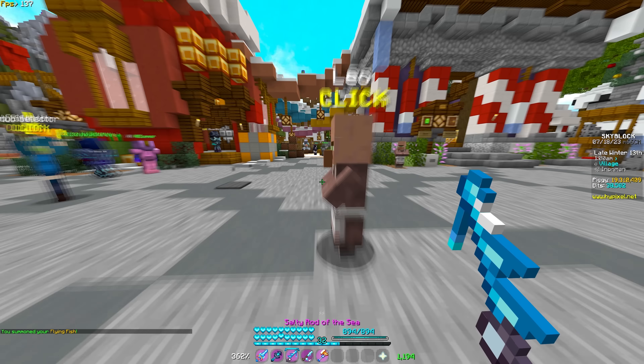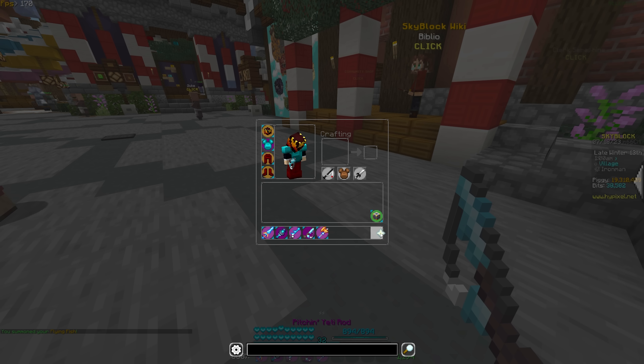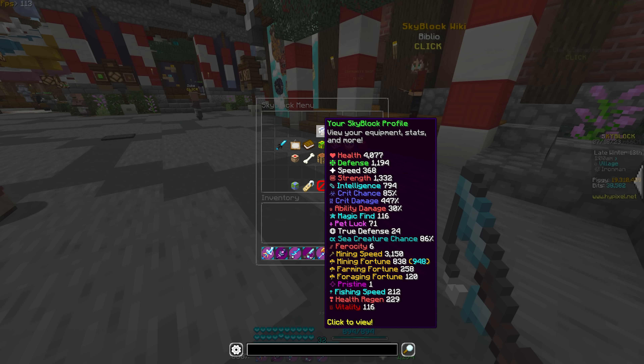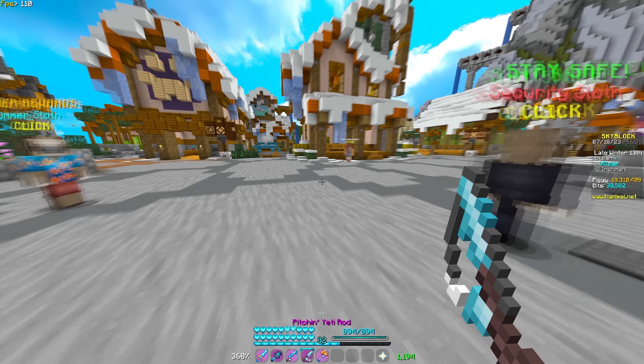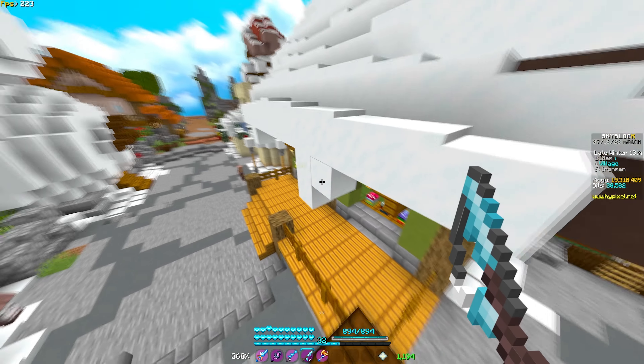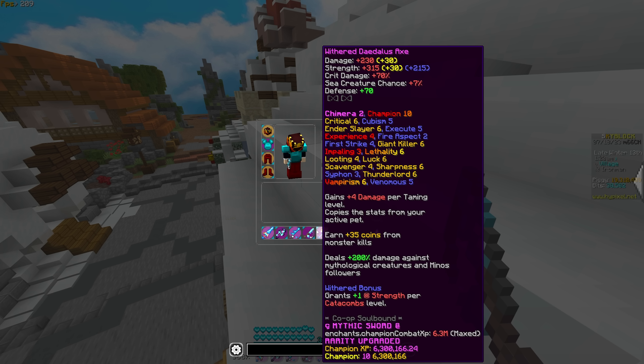Let's see how much sea creature chance we have: 104. That's good news. What about with the Yeti rod? We're looking at 86. That's a little bit rough. We're also losing a decent amount of fishing speed if we use the Yeti rod. The thing is, this has a pretty much double chance to get winter sea creatures, so I'm thinking this is probably going to be best. Our main goal today is getting Yetis for hunks of blue ice.